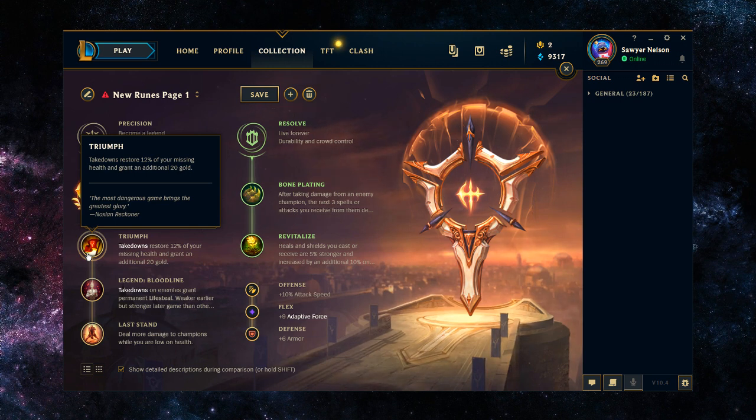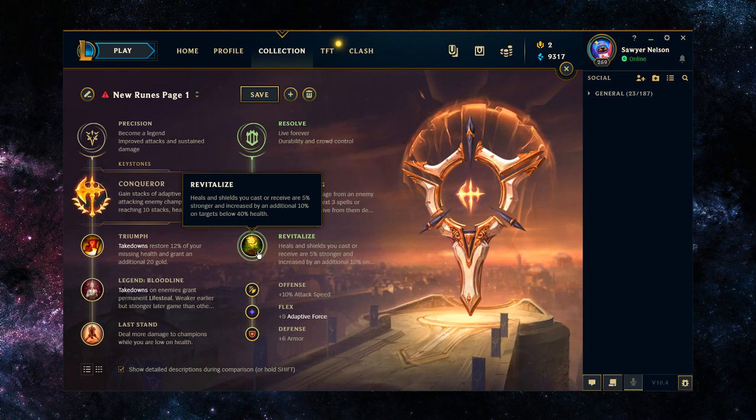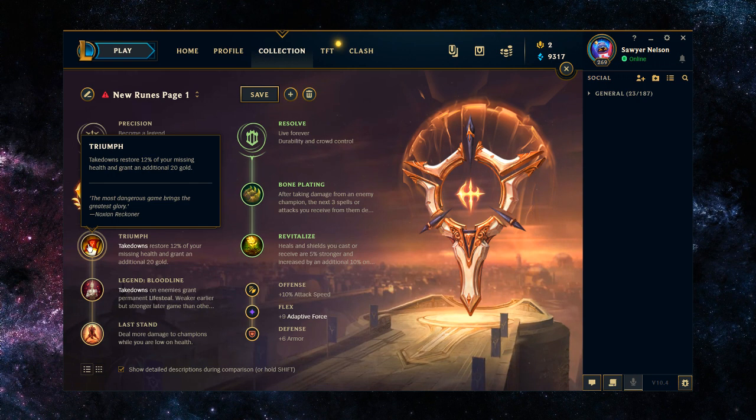With Triumph, your takedowns restore 12% of your missing health and grant you an additional 20 gold. Since you're spending your HP as your main resource on Rengar, having that regen will help you in a 1v1 scenario, if you're trying to turret dive, and in a 2v2 scenario as you kill one target — it gives you so much HP back, especially if you're lower. In combination with Revitalize and your Empowered W, it just works really well to keep you alive. In a teamfight scenario it's even more amplified, as you can get onto multiple targets, and even just getting a kill or assist is going to give you the 12% missing health regen, giving you more confidence to jump on someone.